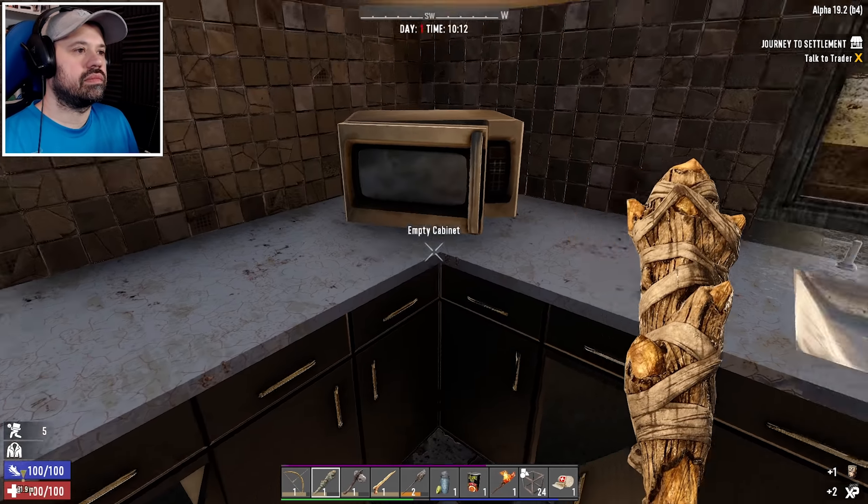For the first horde night we also need the windows covered — we'll block them off. Bars are too weak and would attract zombies to hit them, so solid blocks are better. We want to place a hatch on top so we can go in and out. Strangely, zombies don't seem to hit hatches on the top, which is really convenient. We can upgrade this block to cobblestone — we made a few already. We have about 50 cobblestone which is enough for five blocks.